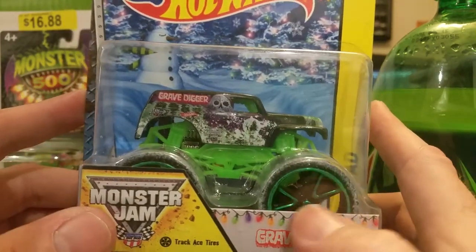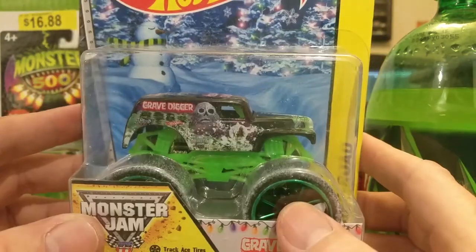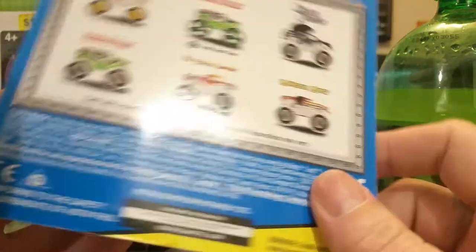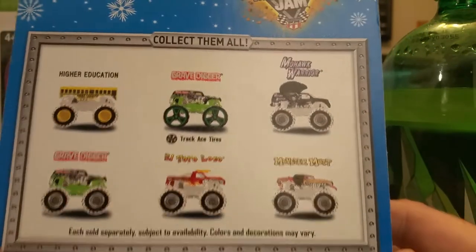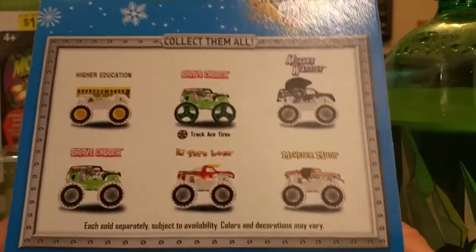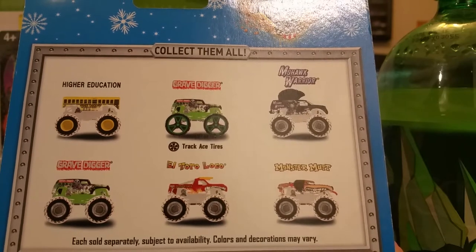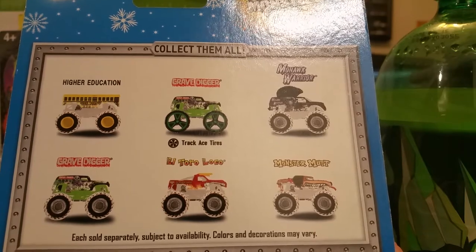Who's going to drive with slick tires on snow? I guess it's pretty cool. He's got the snowman on there. This was 2014, by the way. Usually they say 2013 for 2014 models. But there's Higher Education, Grave Digger, Mohawk Warrior, Monster Mutt, El Toro Loco, and regular Grave Digger — which I thought I had out here but I guess not.